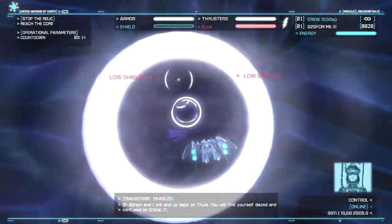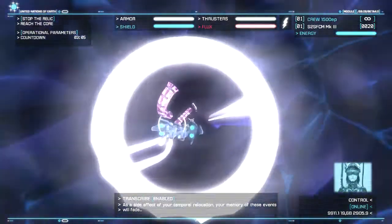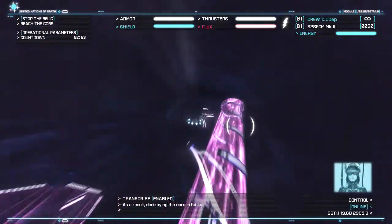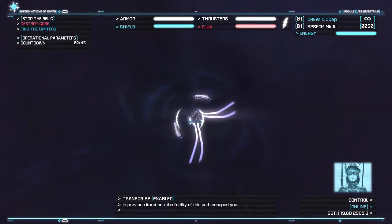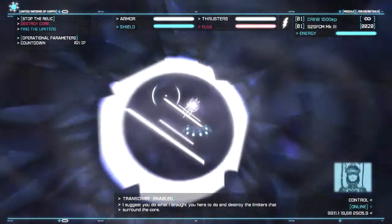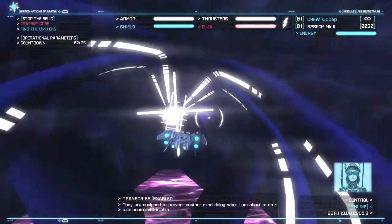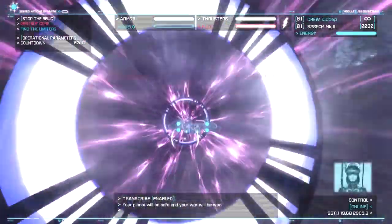Dr. Abram and I will end up back on Foo. You will find yourself dazed and confused on Orbital 17 as a side effect of your temporary relocation. Your memory of these events will fade and you will be doomed to repeat them. We will meet again in the timeline that follows and reach this point. As a result, destroying the core is futile. In previous iterations, the futility of this path escaped you. Destroy the core, find the limiters - each time, to help you make the right decision. I suggest you do what I brought you here to do and destroy the limiters that surround the core. They are designed to prevent another mind doing what I'm about to do - take control of the ship. Allow me to do that and I will alter the storm and turn it on the colonial fleet. Your planet will be safe and your war will be won.